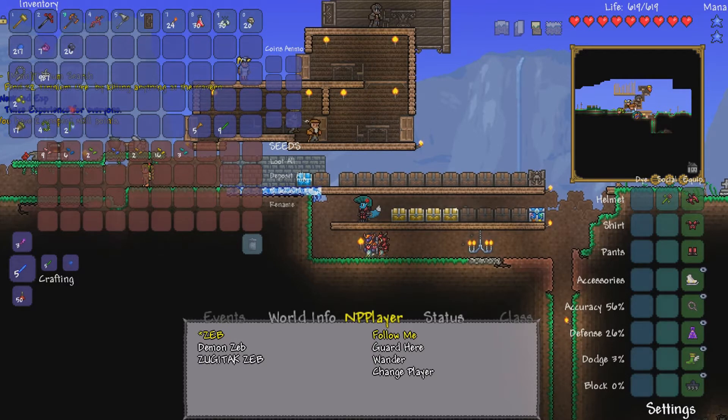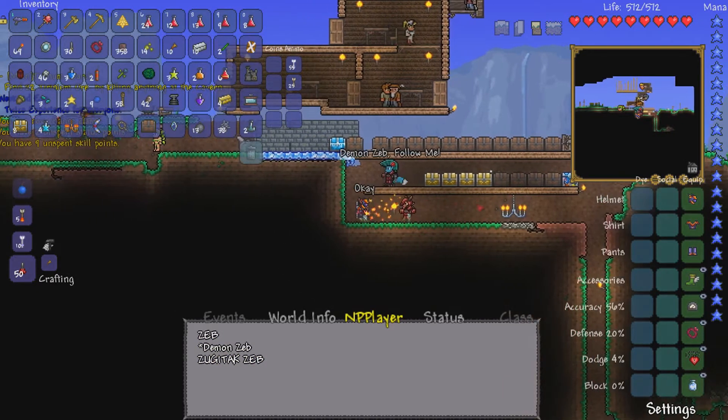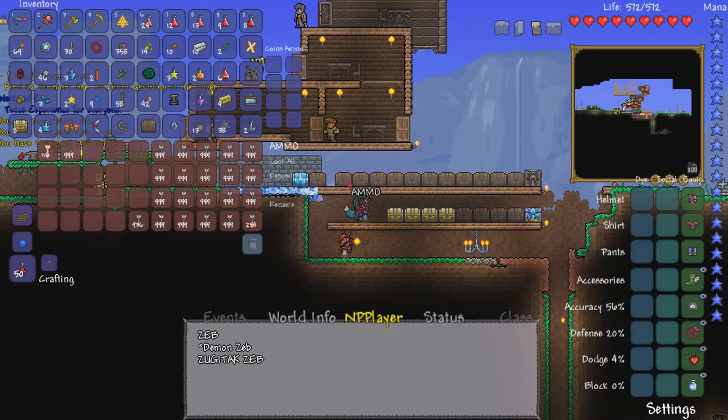I want a jungle chest for my jungly items, you know? Jungly. Alright, well, that's good enough there. Demon Zeb, on the other hand — he's kind of insane right now with things. The old man is here, so as soon as we hit nighttime again, we're totally gonna go kill Skeletron out there. So that's a thing.